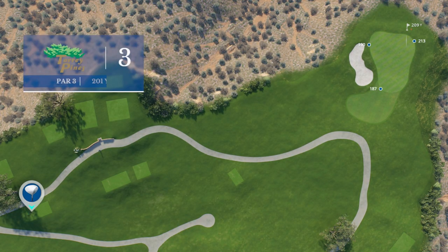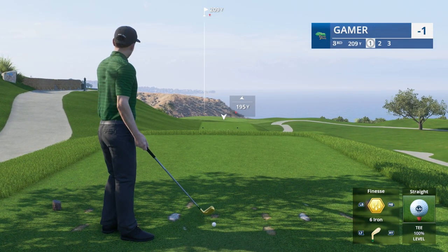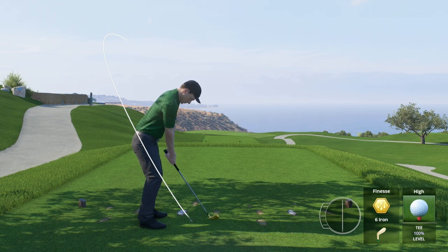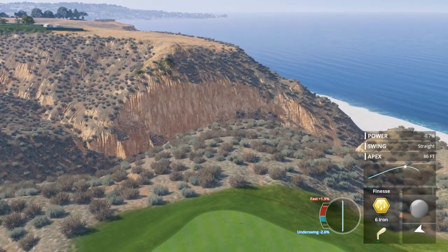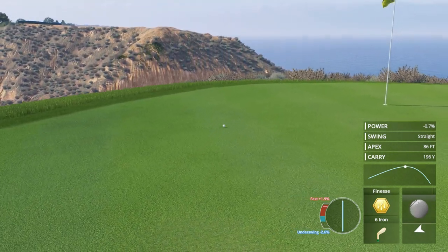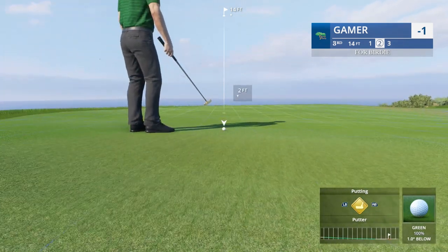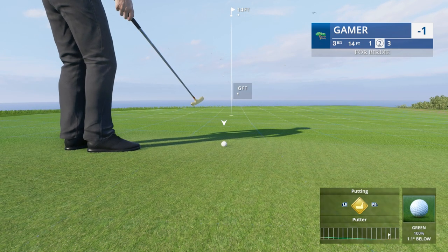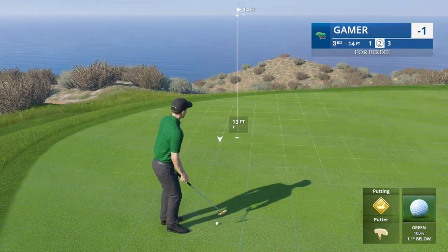I always struggle with this par three — 213, back pin location. I struggle with the distance. I'm going to hit the six iron fully lofted finesse, let the wind blow it, land it short. That's actually a beautiful shot. All the calculations you need to make here at three with the ocean breeze and the elevation change — but that's where you want to be. Looks like a lot of break here — ball below the feet, 1.1 degrees, steady downhill.